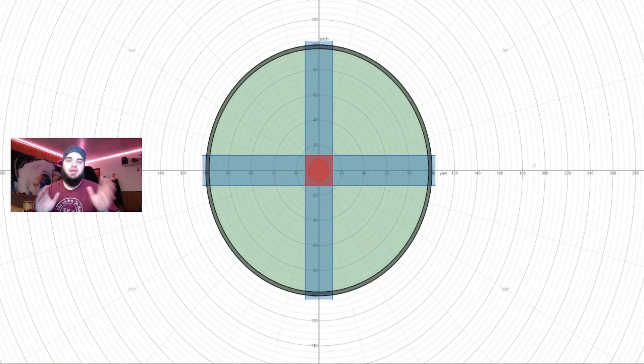You have axial dead zones and you have radial dead zones. Let's break these down so you can mentally picture what's going on. Picture this big green circle as your analog stick and picture my mouse cursor as the input you're putting on the analog stick. So if I'm moving my mouse to the left, that's you inputting your analog stick to the left.